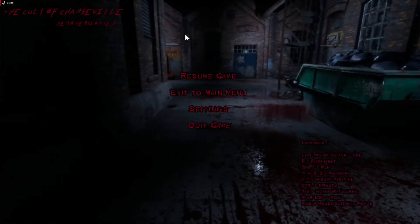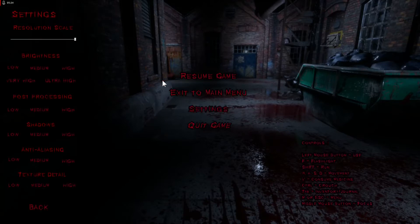Do I have an inventory? We looked at settings already — the settings doesn't tell us anything. What about key binding controls? Left mouse button is to use, F is my flashlight, shift will run. There are movement keys, consume medicine, control will crouch, tab is my inventory, M and escape is menu, middle mouse button is to focus.